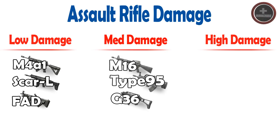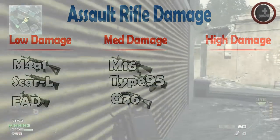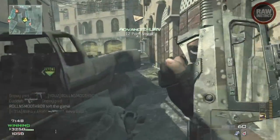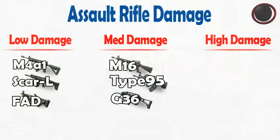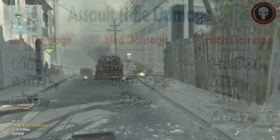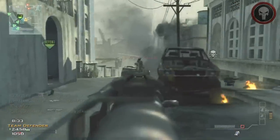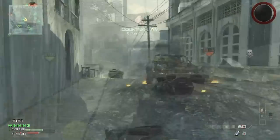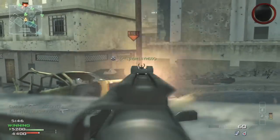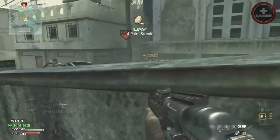As far as medium goes, we have the M16, the Type 95, and the G36. The M16 and the Type 95 don't have that much of a great damage from long range and they kind of drop off a little bit. But as far as high damage goes, we have the CM-901, the ACR, the M14 — which is an absolute beast, doing like 79 to 49 damage or 74 to 49 damage — and the AK-47, which also averages a pretty good damage of around 49 to 25. With assault rifles, you want to make sure that you're picking weapons that are either medium damage or high damage.